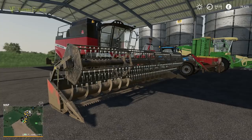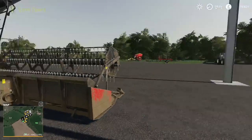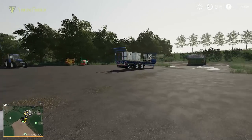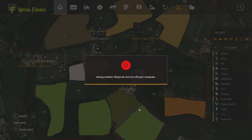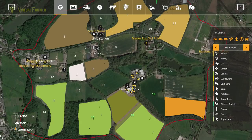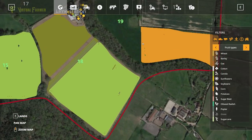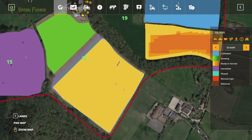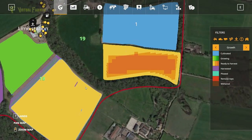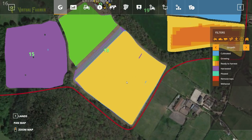Hello and welcome along, welcome back to Marwell Manor Farm. It is a new day, 9:39 in the morning. Looking at our map, something rather special has happened — we have fields 18 and 19 East both ready to harvest. We're going to attack field 18 first; it's soybeans, and we don't have the header yet for field 19, so we're all right for that for the minute.